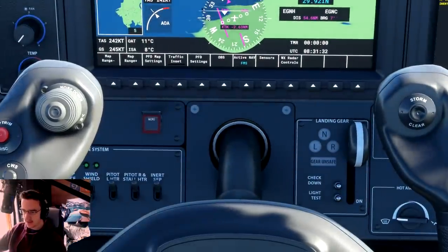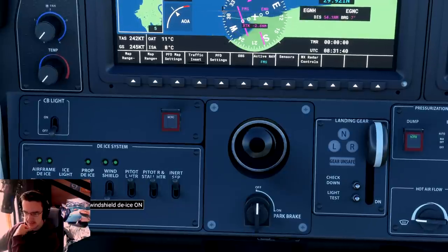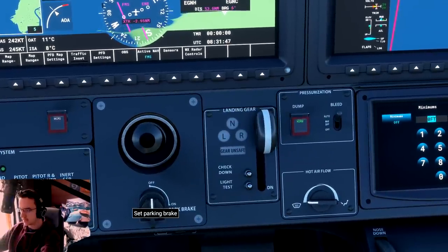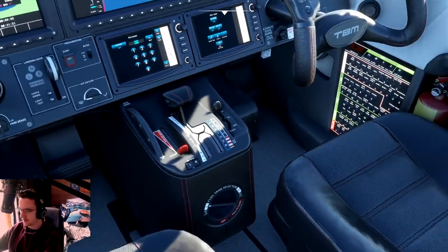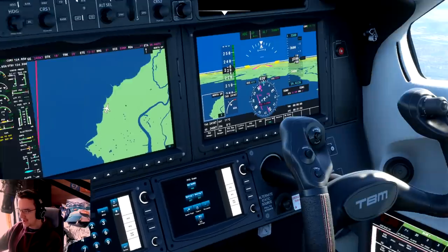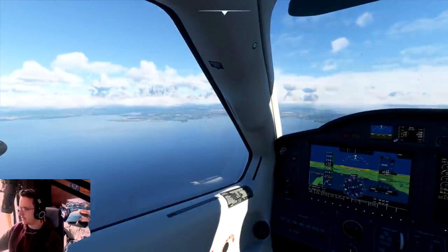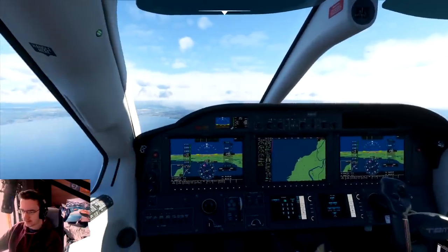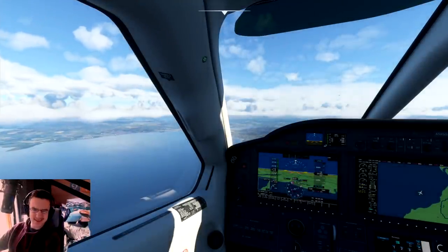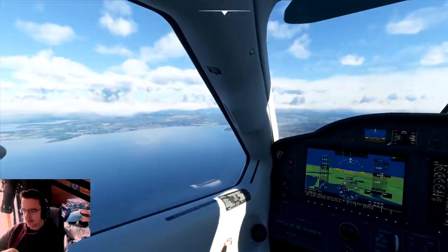We've got a caution light on — things are happening. I'm going to get rid of the steering yoke. Windshield ice — we don't need that. Circuit breaker light. The tower's still telling me to go to 6,000 feet but that's not what we want. We actually want to go down because right now we're flying over a bunch of stuff. I want to be down in there. Let's go down to the Lake District — it's going to be great.